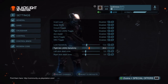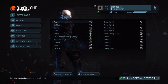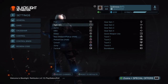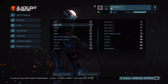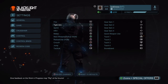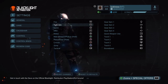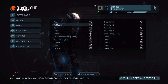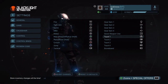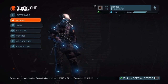Control binds are all default — I haven't changed any of it. Fire is R2, tight aim is L2, sprint is L3, HRV is R1, melee is R3, next weapon is triangle, reload is square, crouch is circle, jump is X, tactical is the touchpad, gear item 1 is the down button, gear item 2 is the right button.